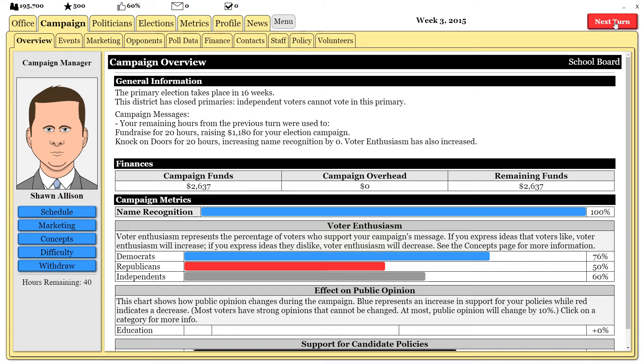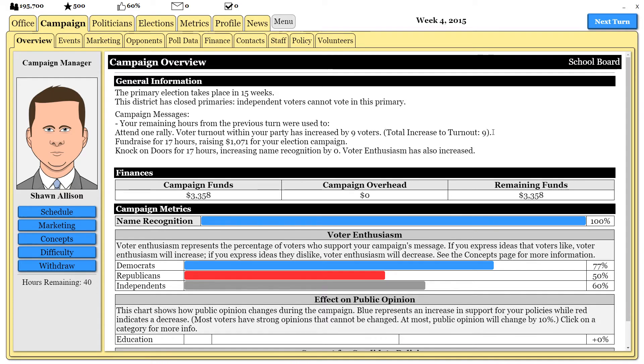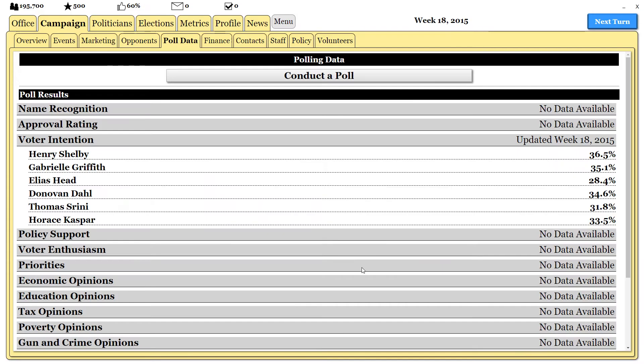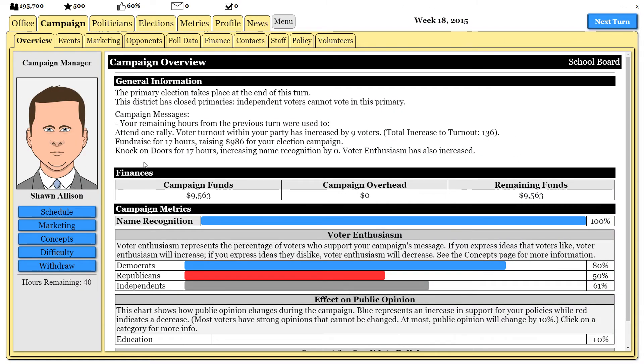Fundraising obviously is how you make money. We get messages saying we fundraised for 20 hours and door knocked for 20 hours. We've turned up voter turnout by nine — nine people is better than nothing. Basically from here it's just going next turn and we keep doing that until we reach the primary stage, where I'll change up the strategy a little bit. We are now one week away from the general primary election. We have $13,000. Let's conduct a poll — it's a very inaccurate poll with a six percent margin of error, but I want to see what people are voting like and if we have a chance. At the moment we are in the lead by quite a bit among Democrats, so I think we have the best chance. Voter turnout is already up 136 and we have a lot of support.